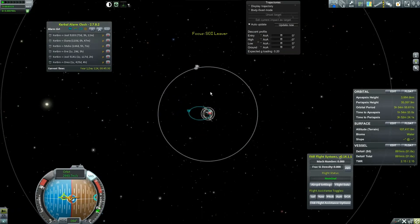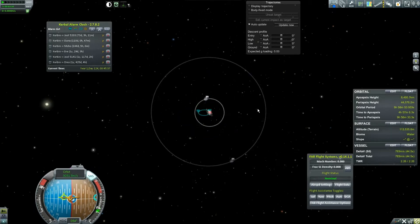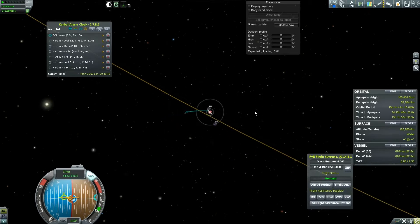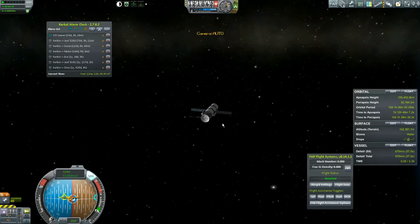We're just going to burn our apoapsis up until it leaves Kerbin's sphere of influence from extra-Kerbin space. Boom — leaving Kerbin's sphere of influence.